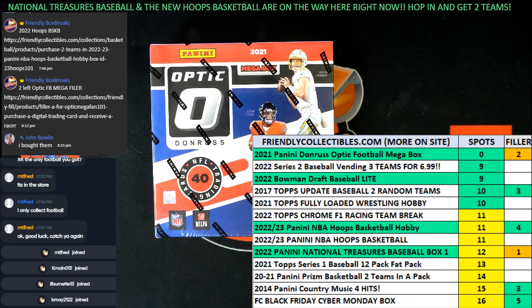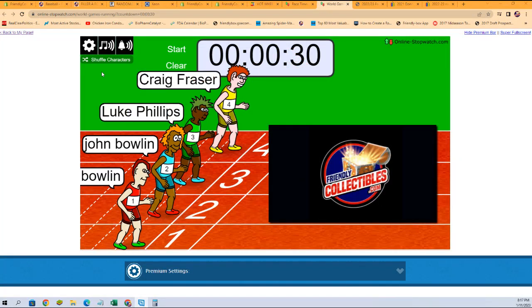All right, here we go. It is race time. This is a filler race for Panini Optic from 2021 Megabox. This is box 101. We've got four racers at the line, 30 seconds on the clock. One winner will be getting two spots in the break, so four teams total. We're going to switch over to our race and shuffle up our racers seven times.